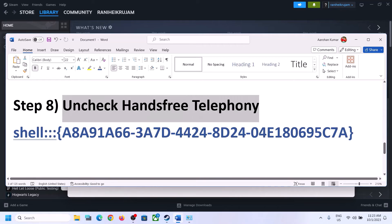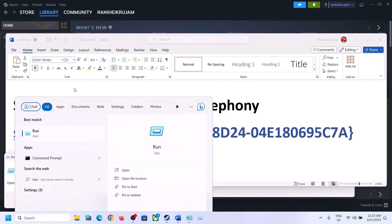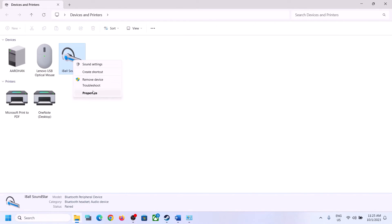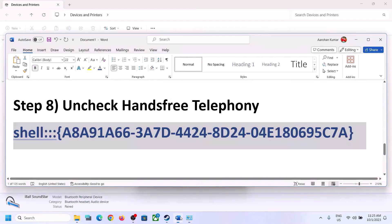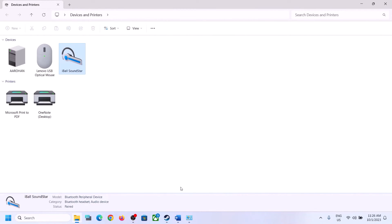The next step is to uncheck Hands-Free Telephony. Copy the command provided in the video description, then type 'Run' in the Windows search box, click on Run, paste the command, and click OK. Now select your speaker — whichever speaker you are using. Once your speaker is connected, right-click on it and click on Properties, then go to the Services tab. Here you can see Hands-Free Telephony — uncheck this box, click Apply, then click OK. Now launch the game and check.